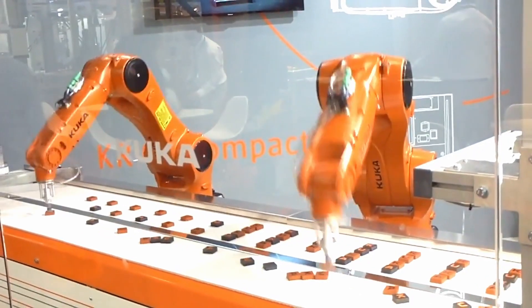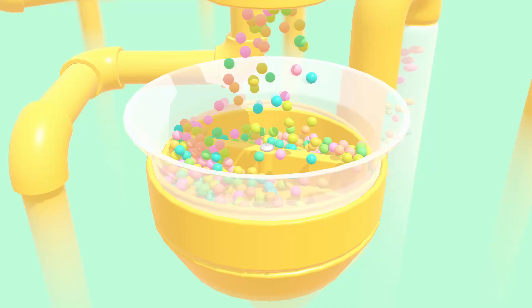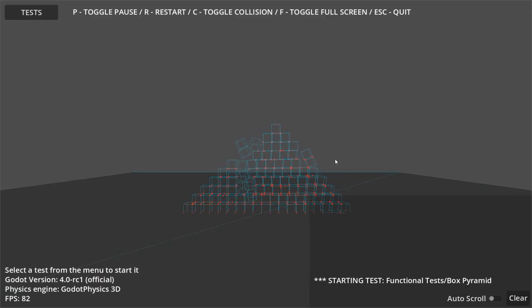Bullet was what Godot used in previous versions, but because its owners are moving in a different direction — toward robotics and research rather than game development — Godot needed to evolve. Godot 4 now has its own game-specific physics engine with better performance through broad-phase optimization and multi-threading.